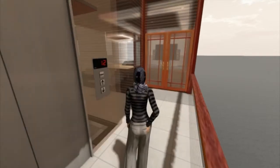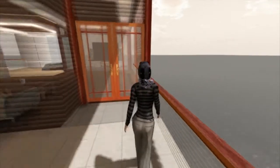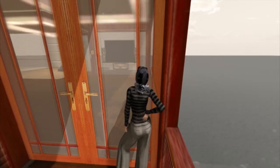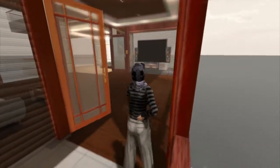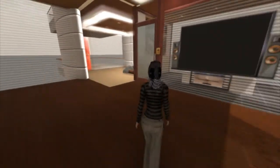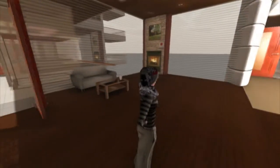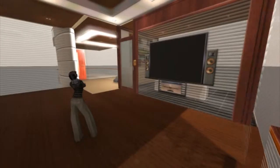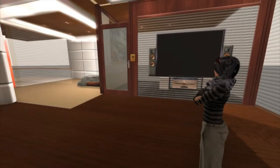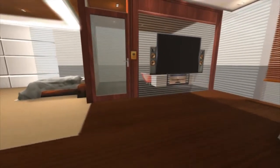Let us look at one of the units here. The door is using an EON block store system, as stated in the blog post that I will provide for further information. The unit itself has one balcony, one living hall, one master bed, and one bathroom.